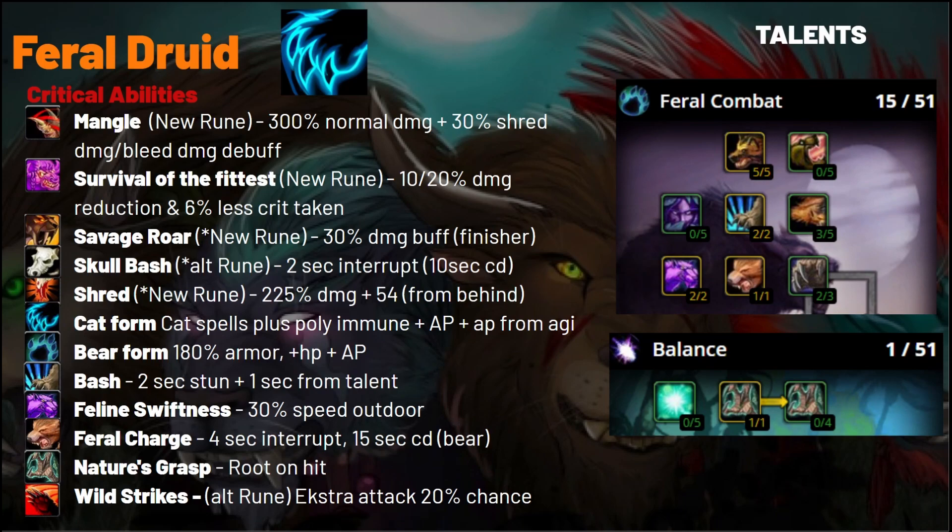There's also an additional 10% reduction in Bear form. They get Savage Roar as an alternative to Skull Bash, which is a finisher buffing you with 30% increased damage for several seconds. Skull Bash is a 2-second interrupt on a short 10-second cooldown. They have cat form and Bear form, very good to avoid polymorphs and get out of any roots. They get Bash in Bear form — you'll want to talent into it to get a Regrowth or a root off while the target is Bashed.